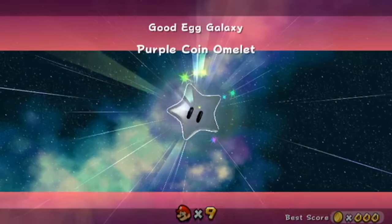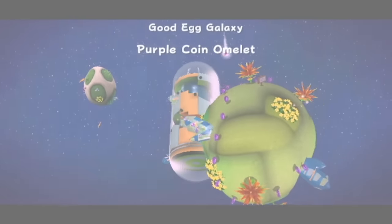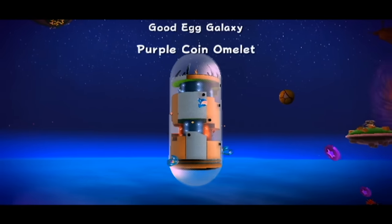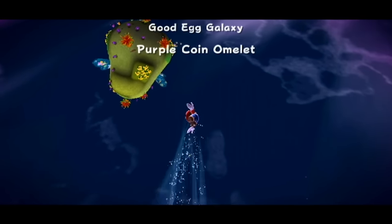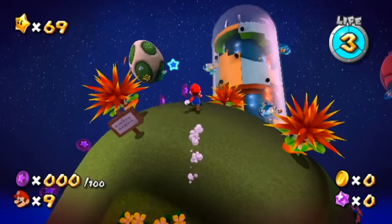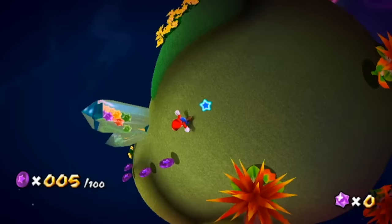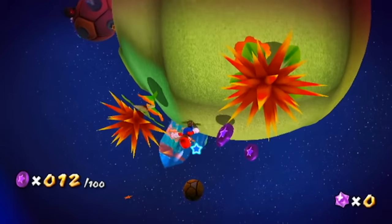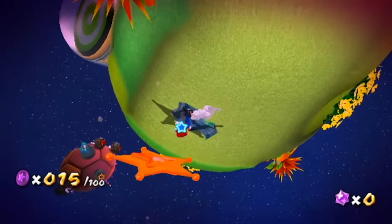We're going to the Purple Coin Omelet in Good Egg Galaxy — I like that name a lot. Now the way purple coin missions work, there are 2 types — I guess technically 3, but 2 types. This is the first type, and it is nice and easy. Basically, you need to collect 100 purple coins and then you get the star. In this case, there's just a path of coins we need to follow until we get all 100, and then we're all good to go.